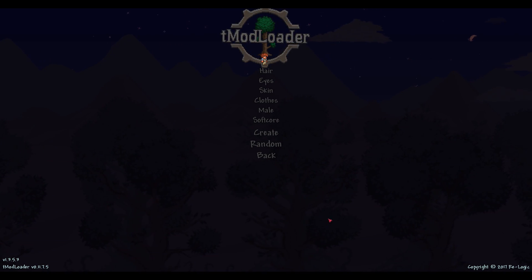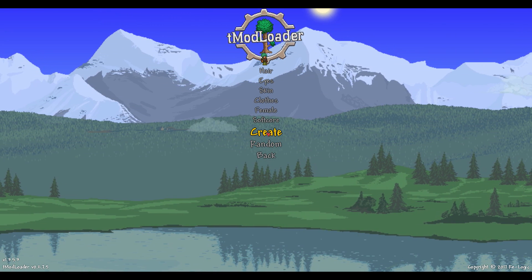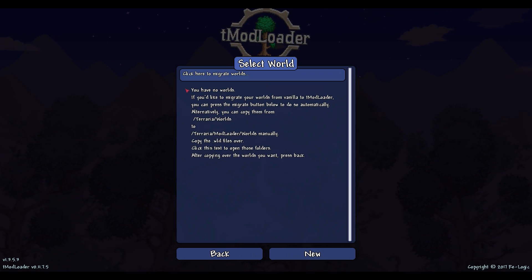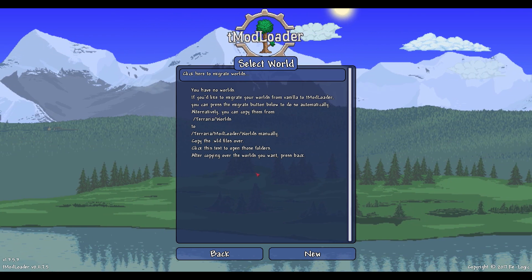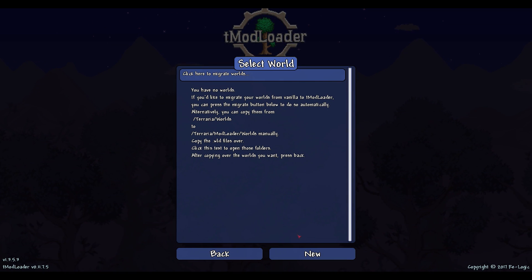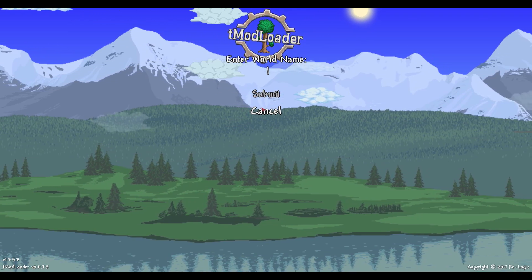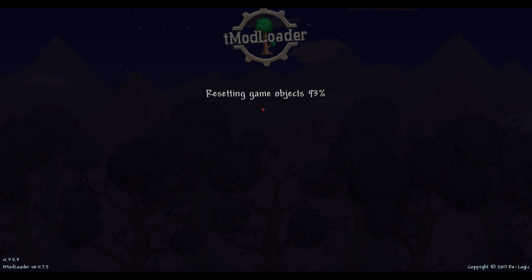This is the character creation screen. Since I'm on 1.4, I had to make a new character — I'll call him Moddy, very original. Same goes for the world: I can click to go to the worlds directory, but for now I simply have to make a new world. I'm going to stick to normal mode and name it Mod Land — seems appropriate.